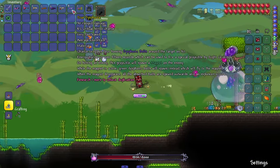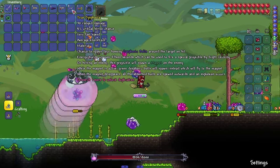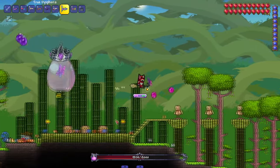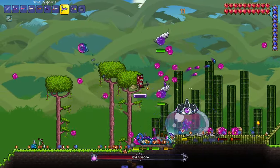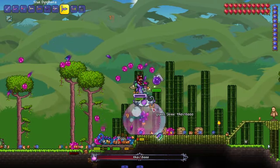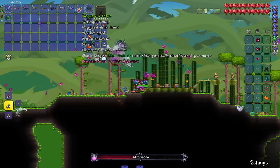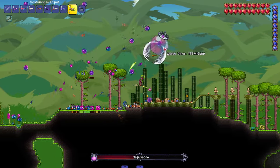We got True Dysphoria — energy builds up over 15 seconds which can be used to fire a special projectile by right-clicking. Hitting an enemy with this projectile spawns a magnet. While the magnet is active, green dysphoric bolts spawn and fly into the magnet. When the magnet disappears, all the absorbed bolts are spewed out. So I right-click, the magnet appears in the bottom left, and then it should explode eventually.